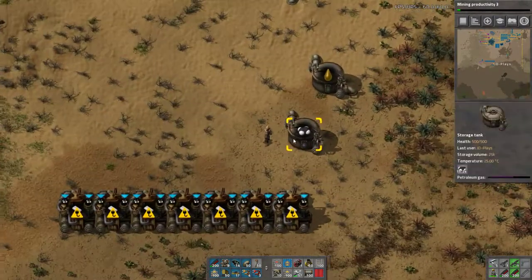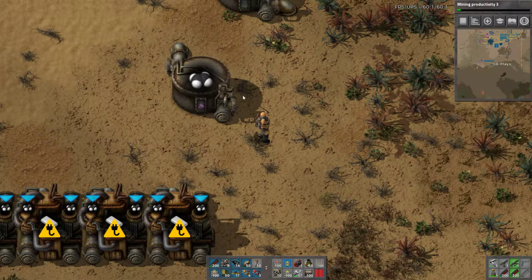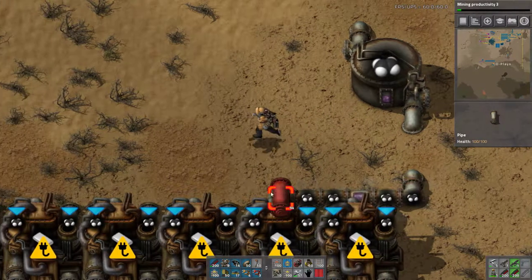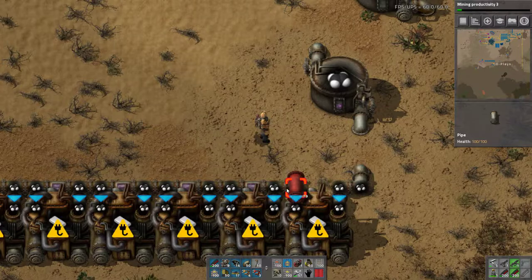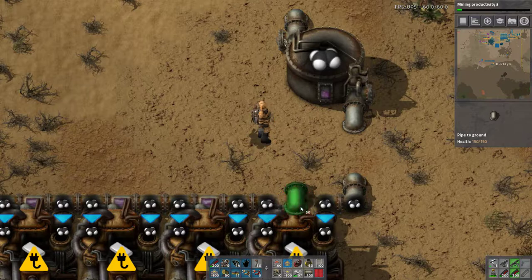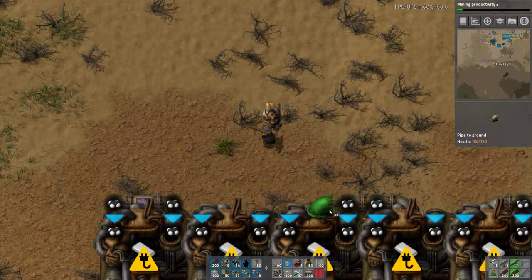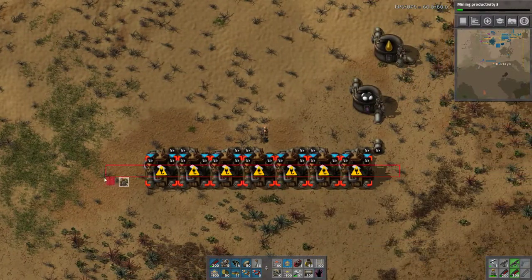Now petroleum - I want petroleum to go into a tank first because a tank technically gives me four outputs, and we're going to want our liquids going into four different places. So that's something we need to keep in mind. We're going to get plastic in first. And just so you know, each time I pick up these pipes all the liquid in them just disappears, so keep that in mind when you pick up a whole stack of your pipes.